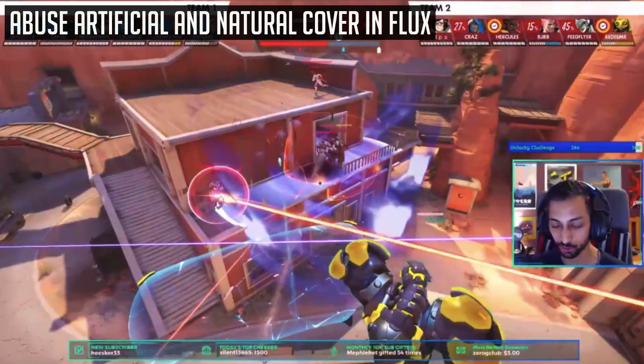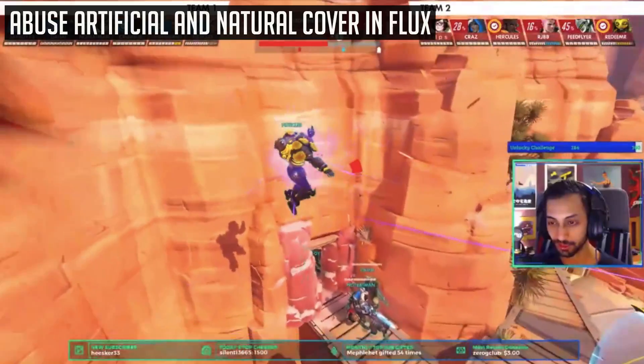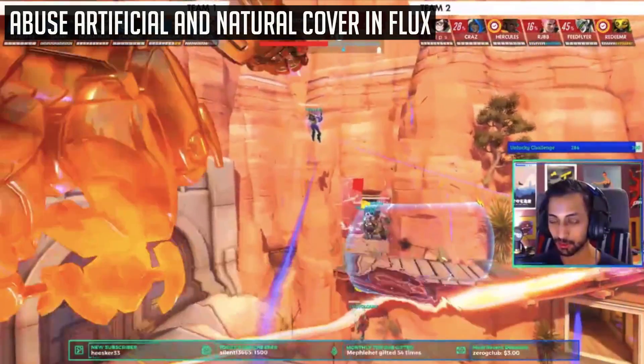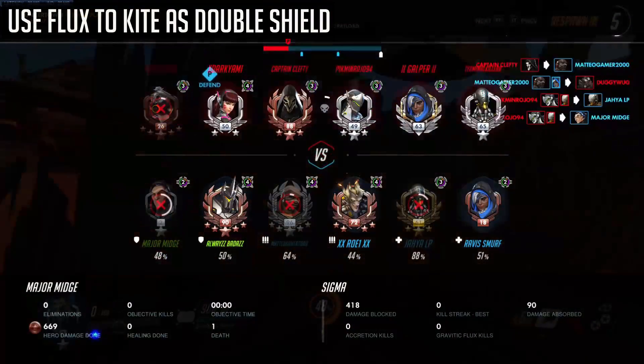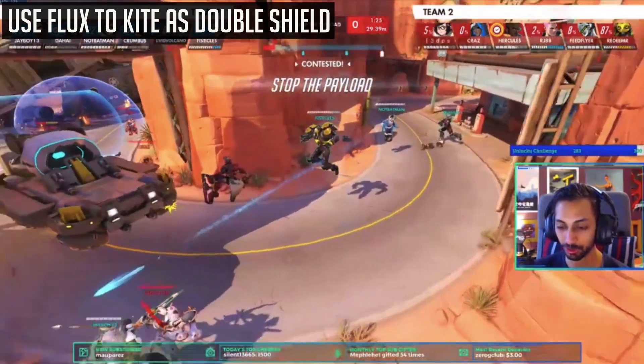The same kind of principle applies: if you Flux and then aggressively go onto high ground, you can contest the Genji and make a very awkward situation for them, because it might not be very easy for them to deal with you. The second tip is to abuse artificial cover from your shield, or to hide behind natural cover. Notice that after you Flux your shield is available, and you should gravitate towards cover rather than open ground, as it's very easy for anyone to CC you out of your ultimate if you're exposed.